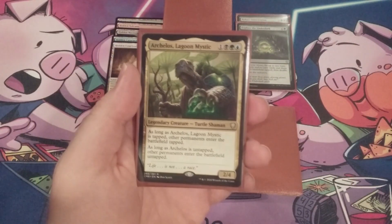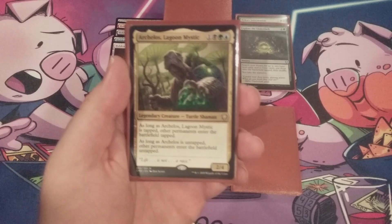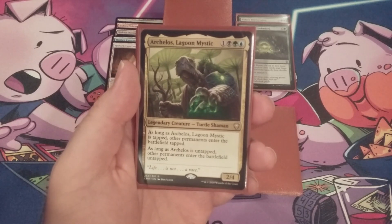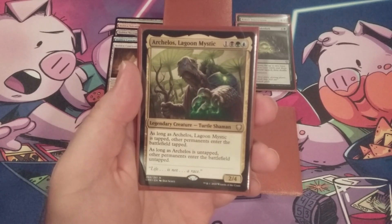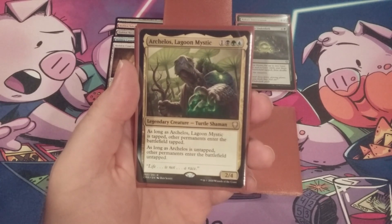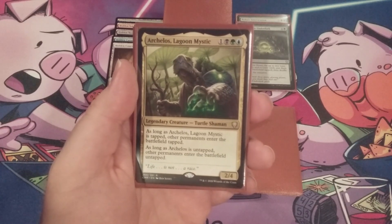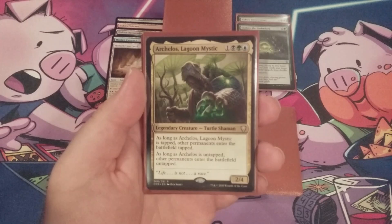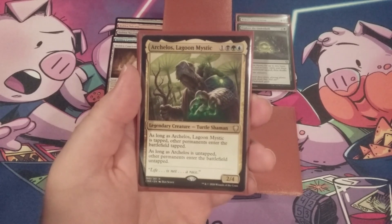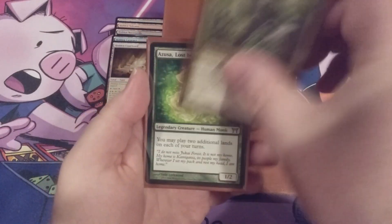We're going to have a slight reduction in our ability to have permanents come into play untapped. With Archelos, the original goal was to make sure that lands we're putting into play can come in untapped so we can use our mana right away. Unfortunately, this also helped out our opponents. If you are a fan of MTG Burgeoning, we strive to build decks that do not help out our opponents. This is a symmetrical effect, and it dies as soon as we sacrifice the Child. So Archelos has to come out.